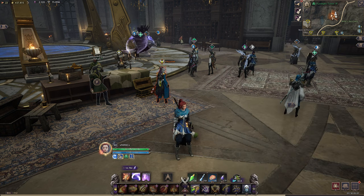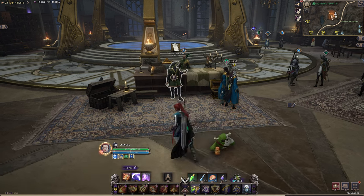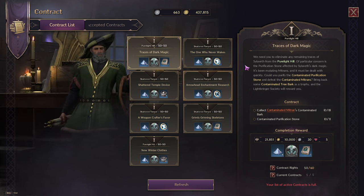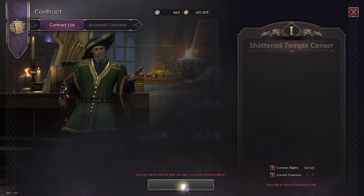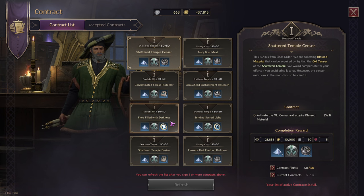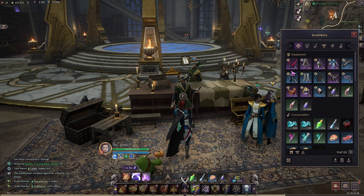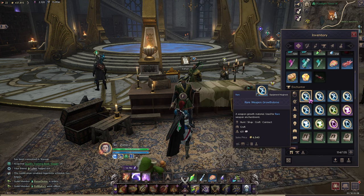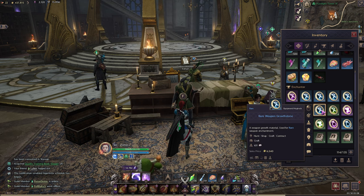Once you get your purple weapons, the only way you can actually level them up is by doing your contracts. You don't have to come to Pure Light — you can go to any place and do your contracts. They give you XP, gold, contract tokens, and activity points every time you do them. You're going to want to farm your contracts. I've got almost 700 weapon growth stones that I'm farming so I can try to tap both my purple weapons to plus 9.